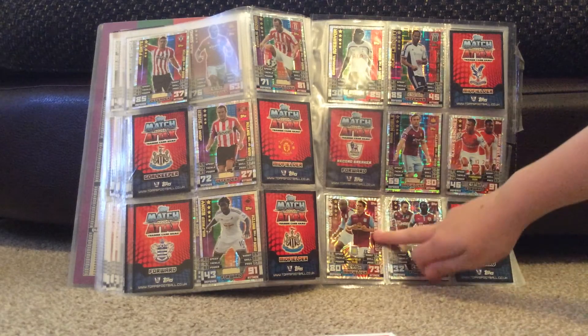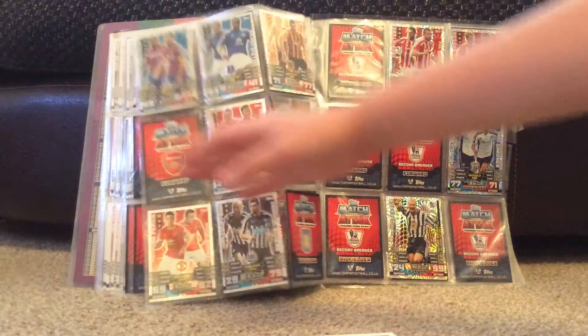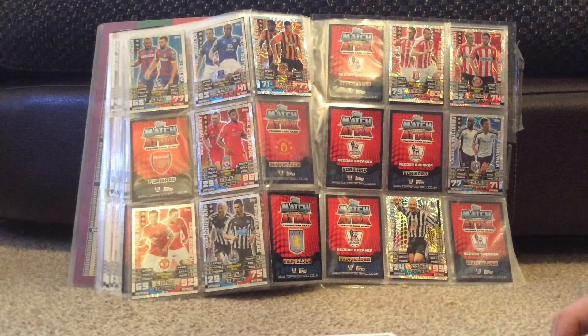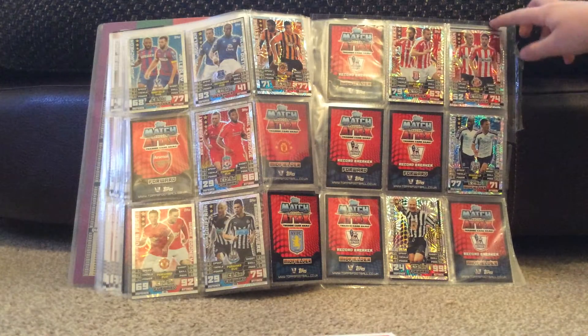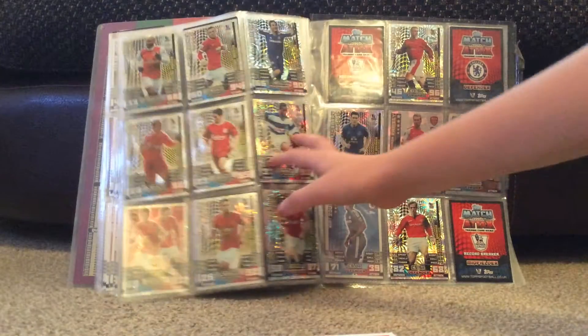Now on to the duos. We've got Sanchez, then Delph, Ings and their partners. Then Puncheon and Leroy, Jagielka and Distin, Huddlestone and Livermore, Lambert and Storey, Perch and Rooney, Guffran and Riviere, Guiteas and Larsson, Gomez, Malamba, and Gardner. That's it for the duos.